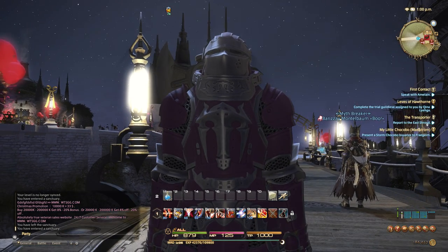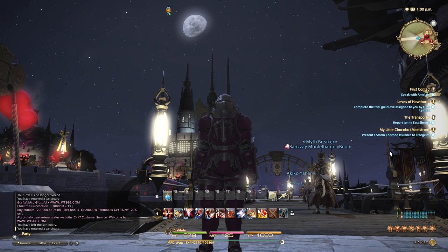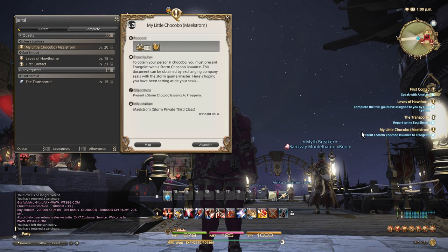Hey everybody, welcome back, this is Beau. I'm gonna teach you how to get your chocobo in Final Fantasy 14. Around level 20 you're gonna be doing the story quests.